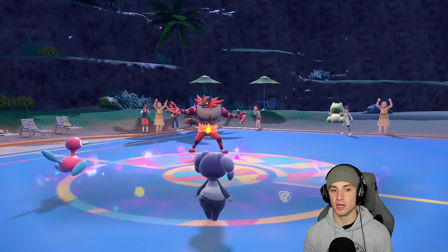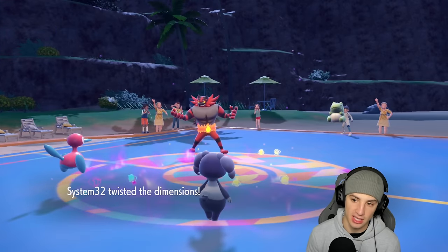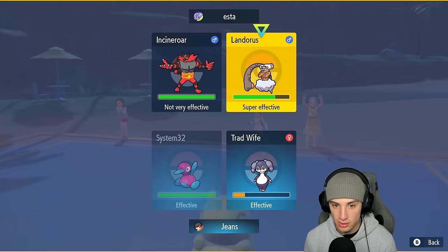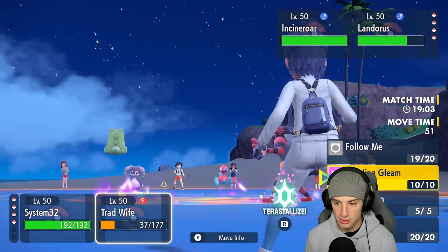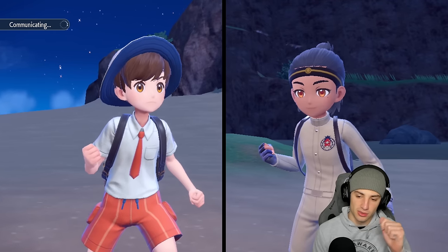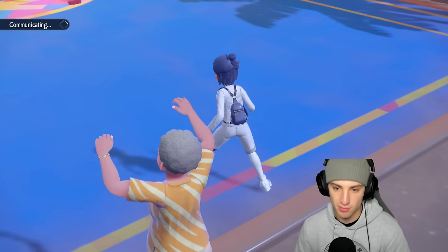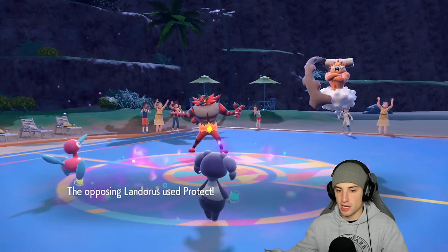Landorus goes for Substitute — we don't like that! I think Emboar still comes out here, Knock Off comes through dealing some damage. Trick Room is up! We have to double down on the Landorus slot — but they Knock Off my item and I don't get it anymore. The Eject Button doesn't pop first; that's a little ridiculous. We take off the Substitute, but that screwed my whole plan. They didn't even know my plan — they just decided to use Knock Off at the right time. Unreal.